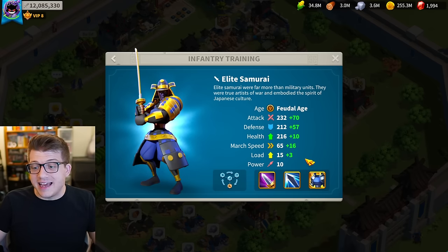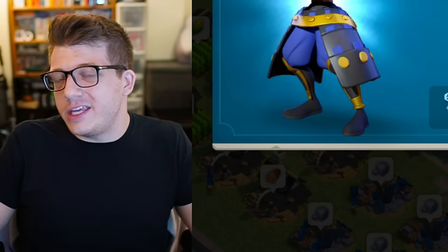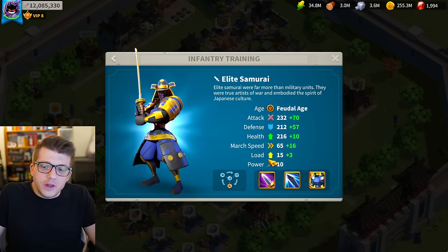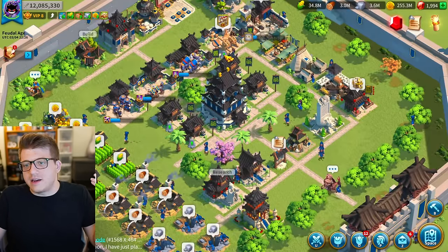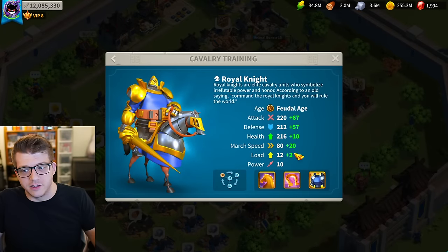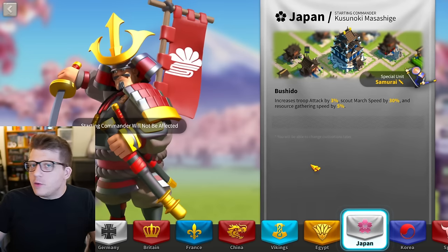Infantry are the slowest and technically have the lowest stats unless you value load, which you'd never use these units to gather — you'll use siege exclusively for that. If we ignore load completely, cavalry definitely wins the best stats category; they're literally faster than any other troop type, all else being equal.